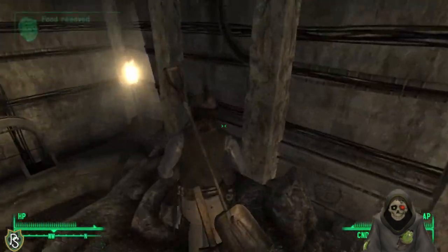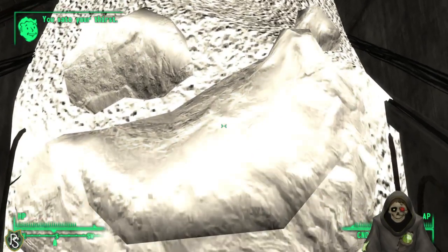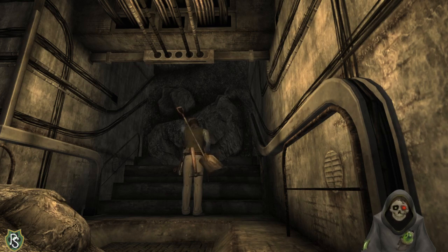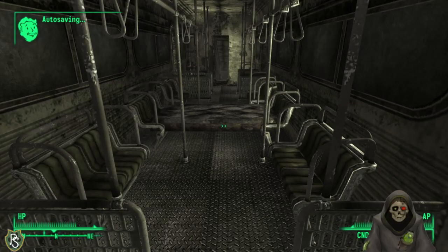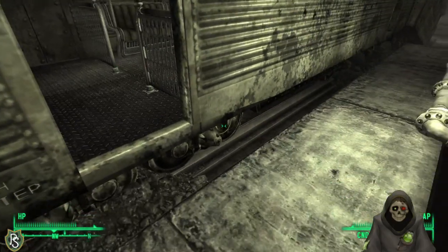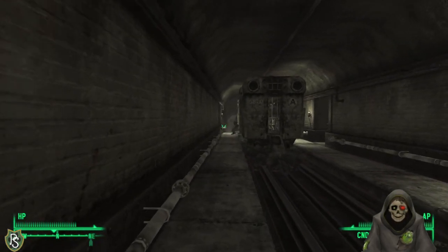Not sure if that Werner radio signal is from the mod or the vanilla game. Forcing open a locked door — ran out of bobby pins but managed to force the lock successfully. We're at another metro station of some sort. Finding pre-war money, food, a fission battery, and bobby pins. Also a broken terminal — repairing it toggles a metro exit switch.